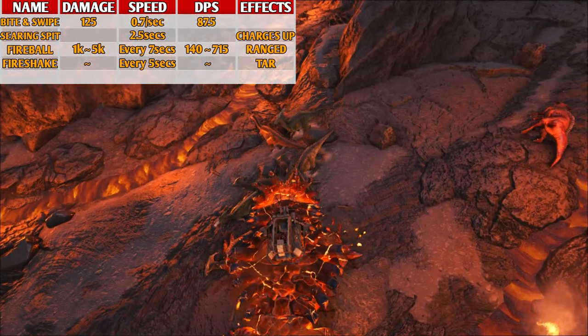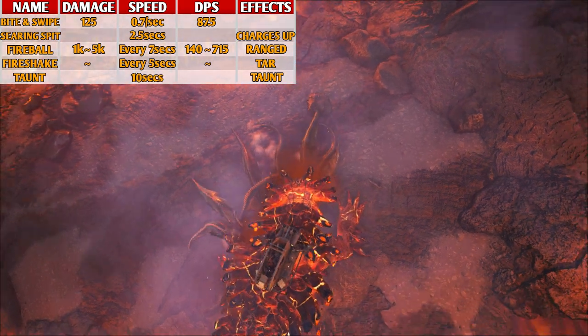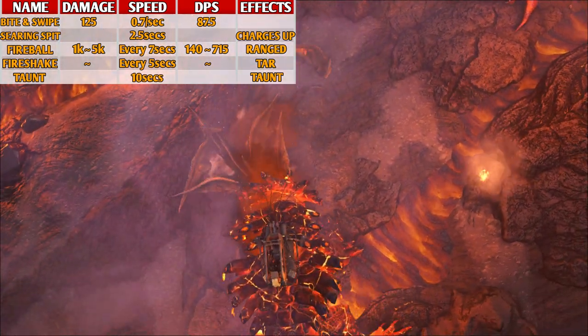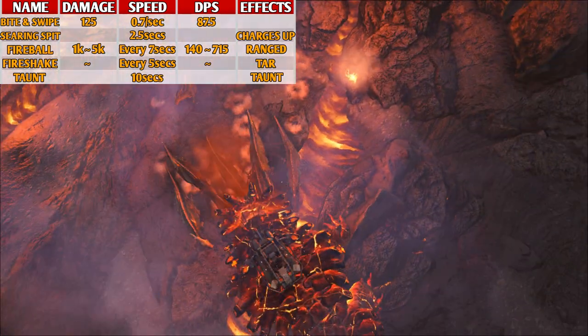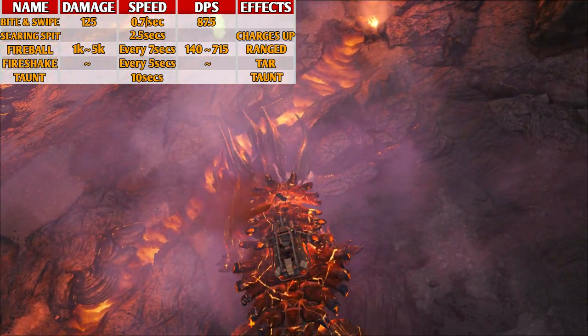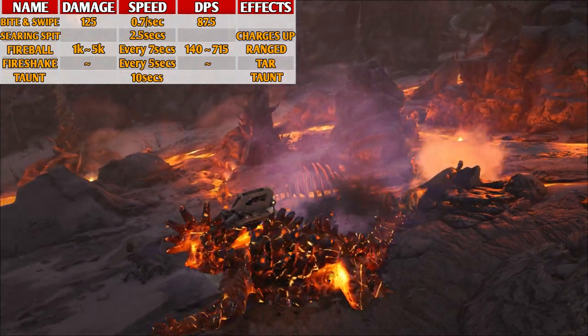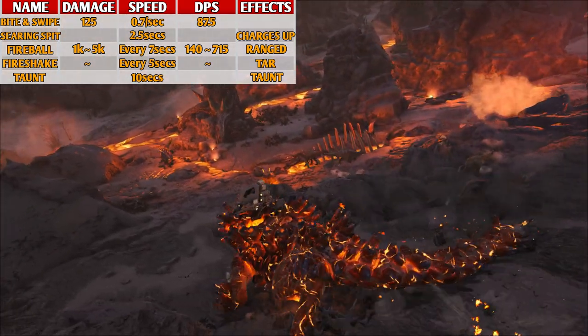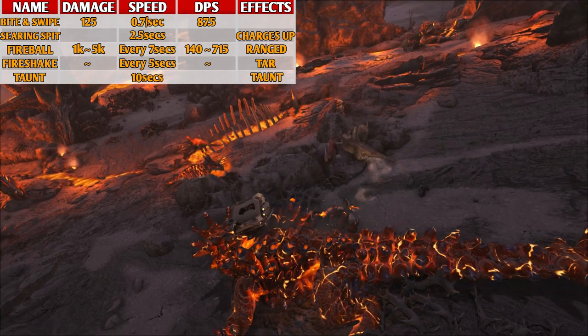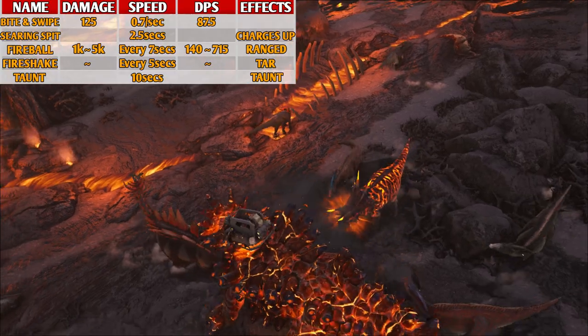The Magmasaur's 5th and final attack is its Taunt. It gives itself the Taunt effect for 10 seconds, which causes any creature nearby to start attacking it — even Parasaurs, Quetzals, Pteranodons, and so on. Aggroed creatures will stay aggroed for 30 seconds, not just 10. Pairing this attack with the Fire Shake can be very useful for clearing out areas of passive creatures. This attack is activated with the jump button.